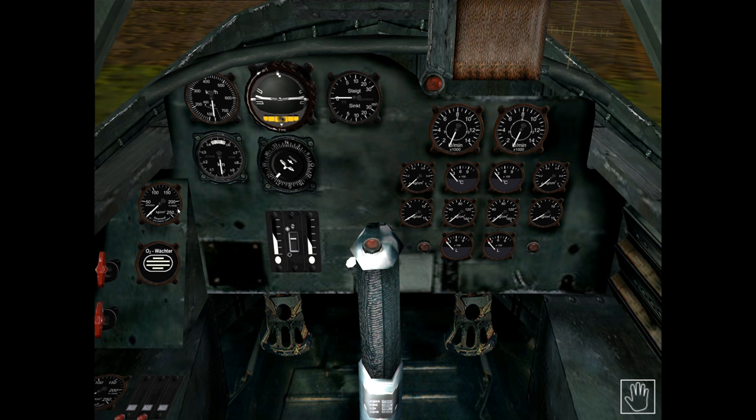Over to the left we have the oxygen pressure gauge and oxygen flow indicator, used to verify adequate flow of oxygen to the pilot. In this game the oxygen system and damage to it are not modelled, and I've never seen these gauges indicate anything other than normal readings when the engines are running. As such, both can be safely ignored.